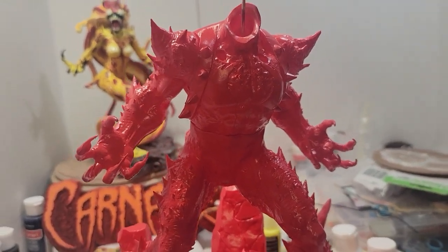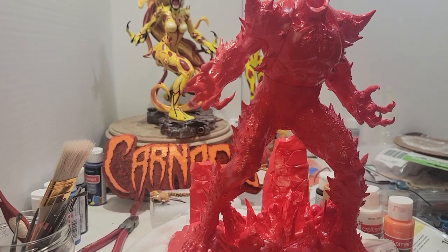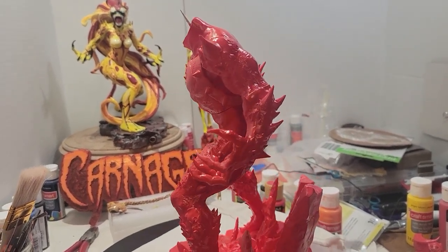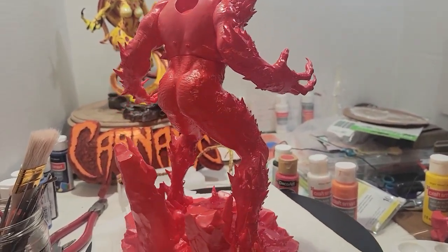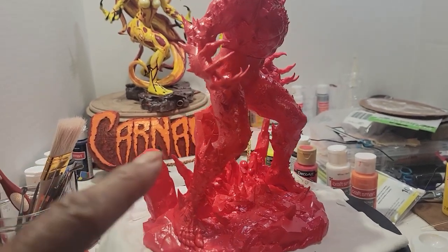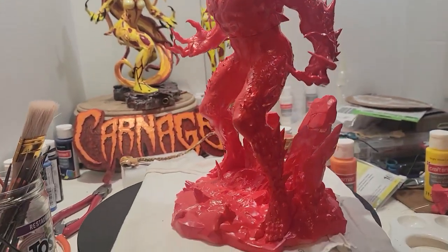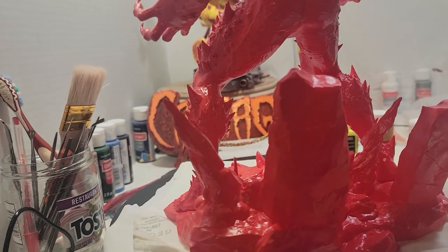Let's rotate him around and get a good look at this figure — I really like this. By the way, he was white. I made another video but I don't know if that one will be uploaded before or after this one. This figure was white and I did paint him today, so what we're looking at here is paint slash primer. I really love that base — that's different.